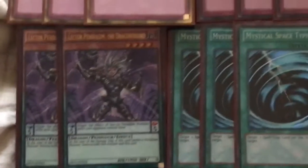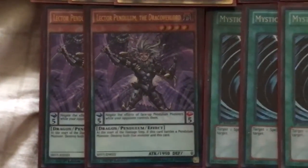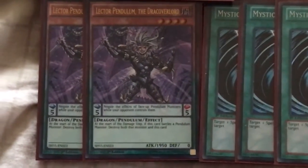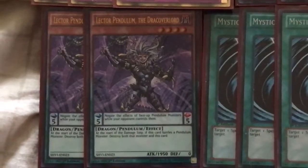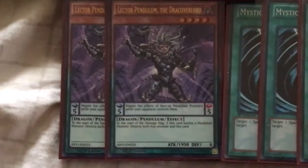For the side deck — of course there's no extra deck for this, not really necessary. We have two Lectors here for the Madolche Specter matchup, trying to negate Kirin and their other Madolche Specter monsters that can't be targeted or destroyed by card effects, because that can really give this deck a problem. Having Lector in our scale to negate those effects is really really key.